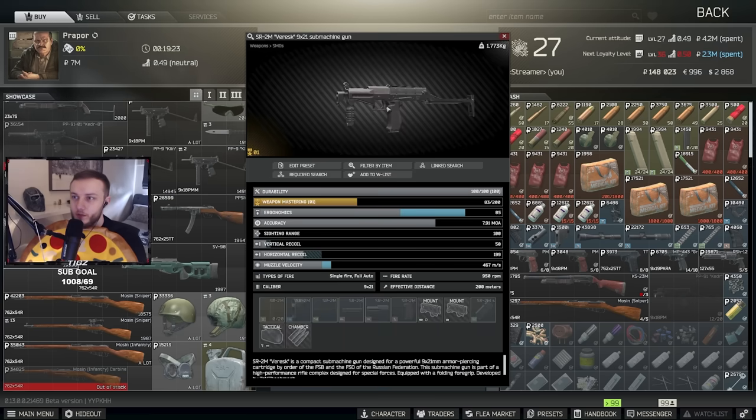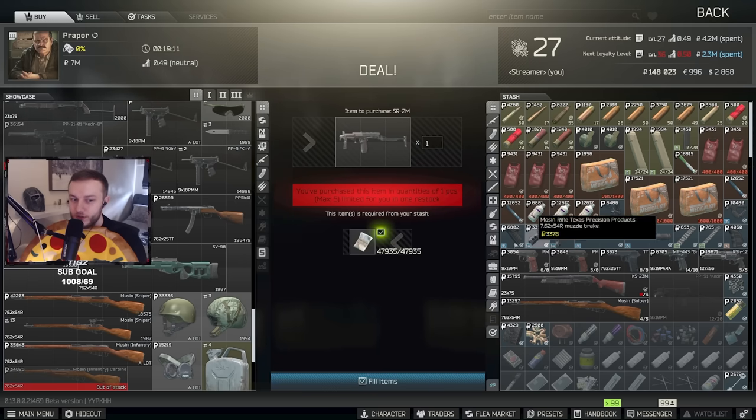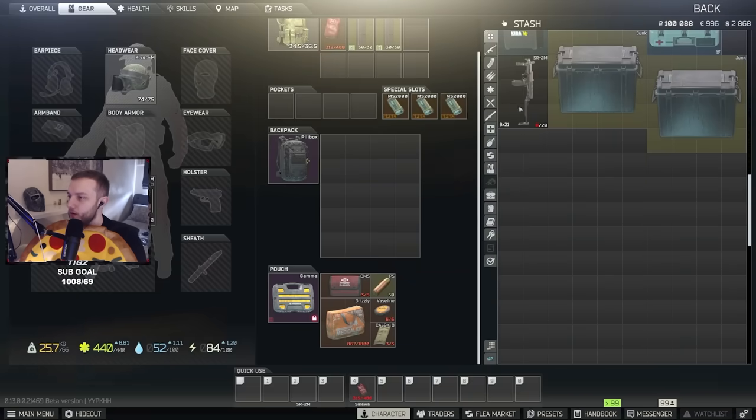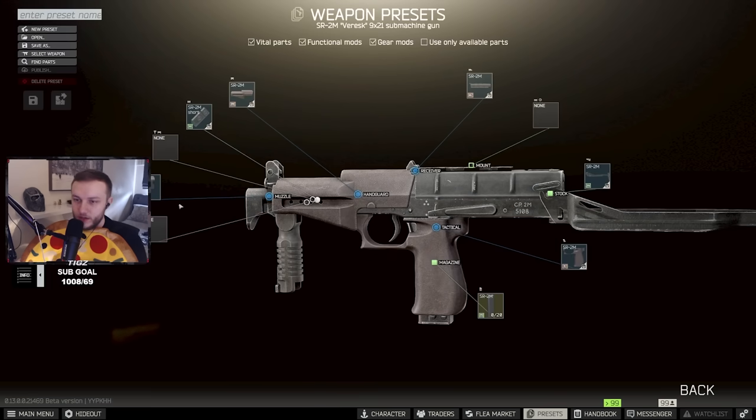I just unlocked the new SR2M submachine gun. The base stats are 85 ergo and 50 vertical recoil. It costs 47,000 rubles from Prapor level 3 and you can buy five of them per reset, which is kind of crazy. I'm going to show you what it costs to build a full meta build right now, and then show you what it's like in the hideout — the recoil and my thoughts on it.